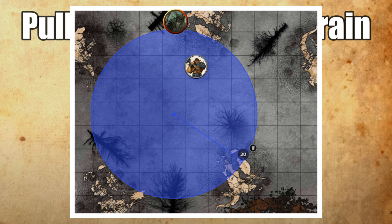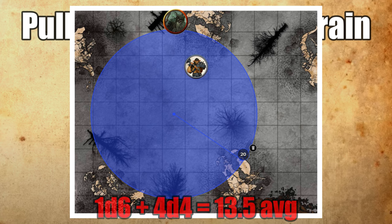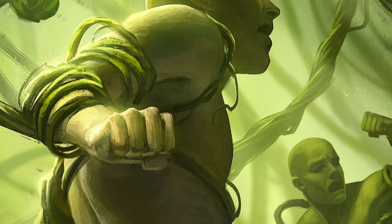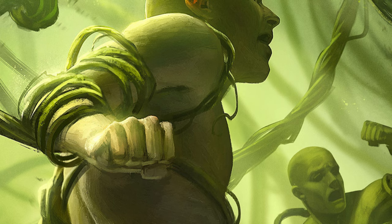They take 2d4 piercing damage for every 5 feet they move through the spell's area, including forced movement. That means your Spike Growth now deals 1d6 plus 4d4 damage on hit — that nearly quadruples the damage the cantrip does on its own. The target is now 10 feet into the Spike Growth again, meaning another slow walk out during which they'll take another 4d4 damage. Using this trick on a creature with no ranged attack options is pretty much game over.